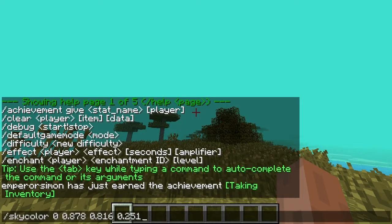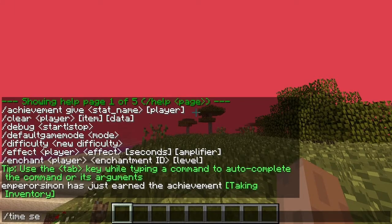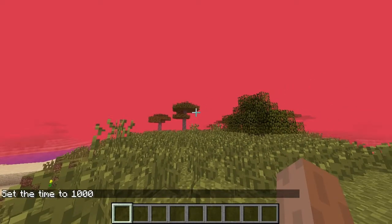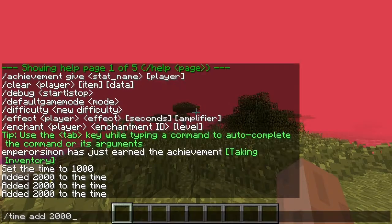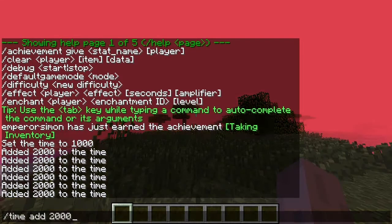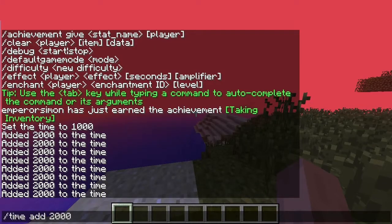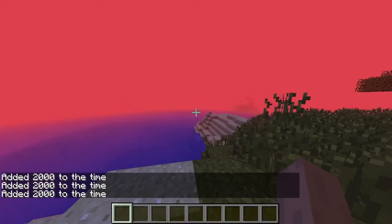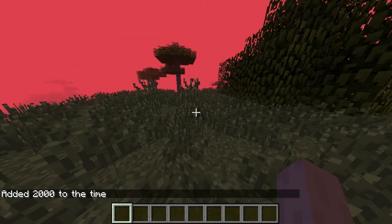Yeah, it's pretty cool. It gets rid of all the — it's not going to look any different at night time, is it? I think it's literally just a flat colour. It's still cool to be able to change the colour of the sky, and you can do that in other dimensions too. So that's a pretty cool mod, I think. Thanks for watching.